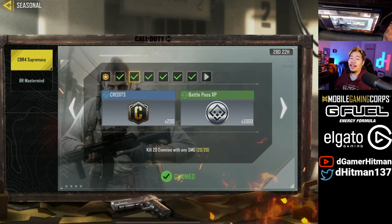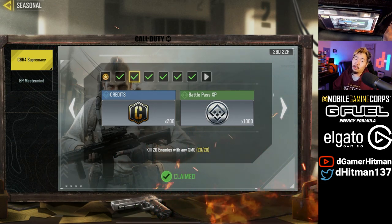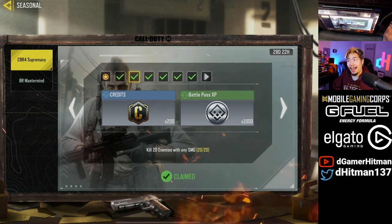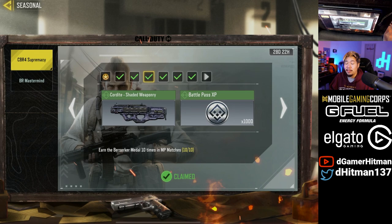Next up, you gotta get 20 kills with the SMG. If you're very skilled, you can play free-for-all on Shipment and do it in one game. However, for more consistency, go on Shipment and play either TDM or Kill Confirm. I find Kill Confirm is a little more forgiving than TDM.